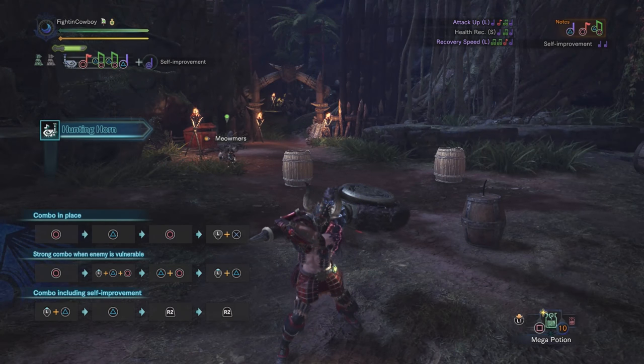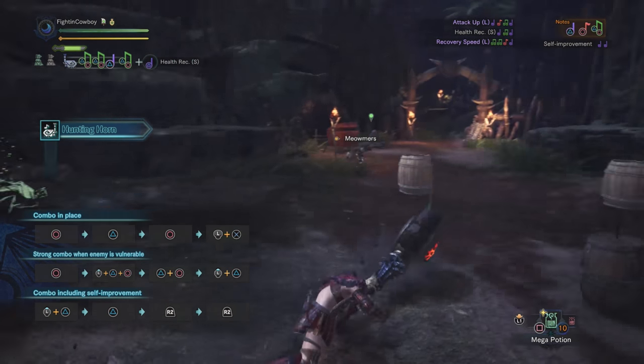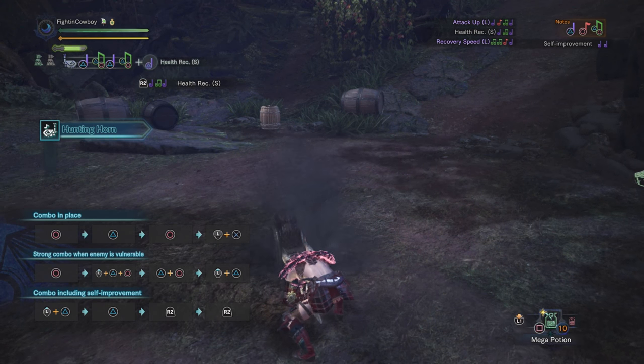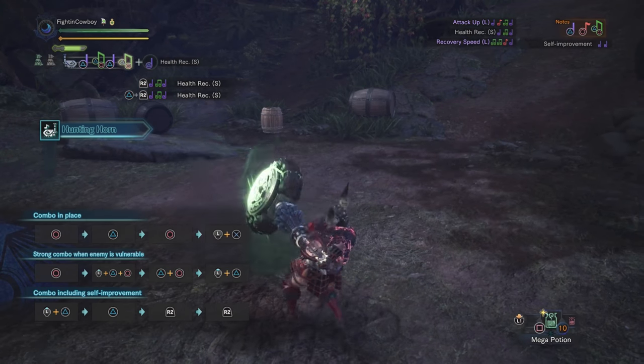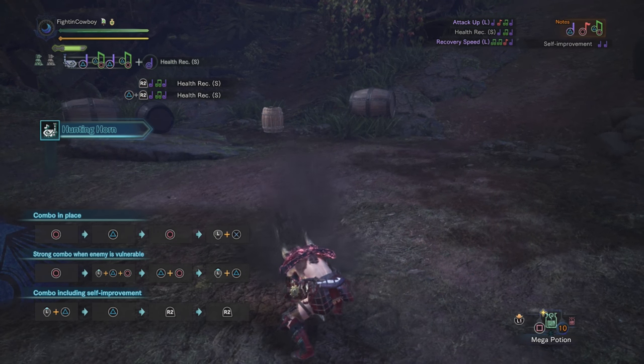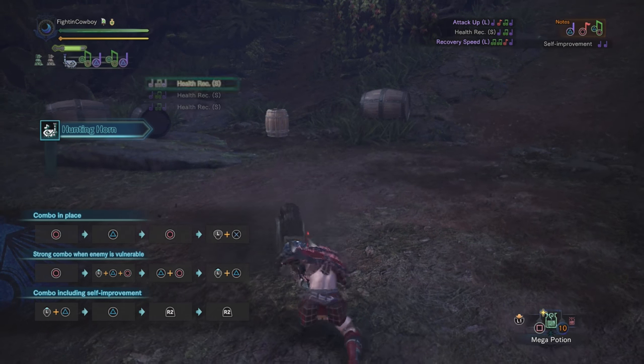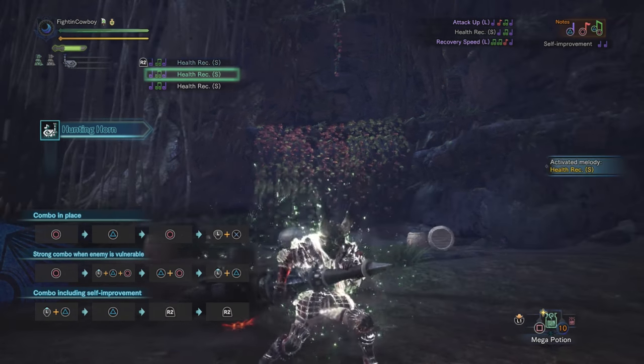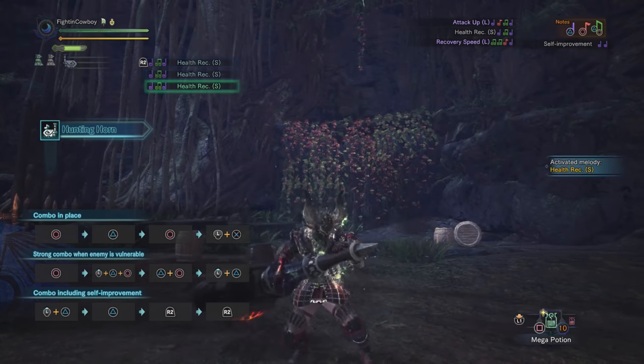With this hunting horn in particular, any downtime we have is basically going to be cycling through our health recovery song — just triangle, triangle, circle, triangle, triangle, circle — infinitely looping this so that we have triple health recovery up on cue, so that at any time we can start playing the songs and basically heal everybody up to full.